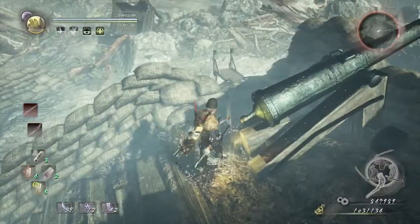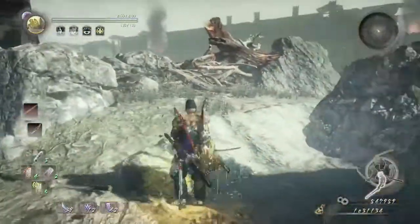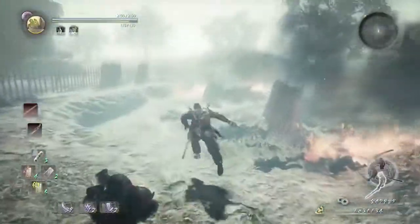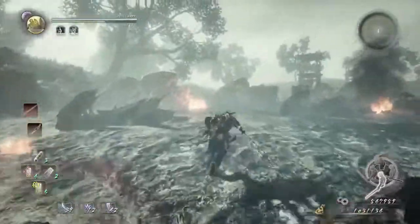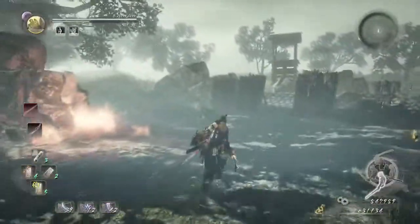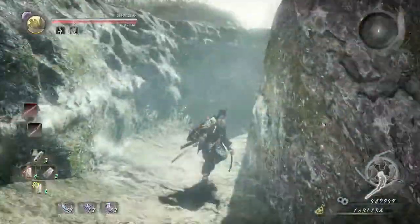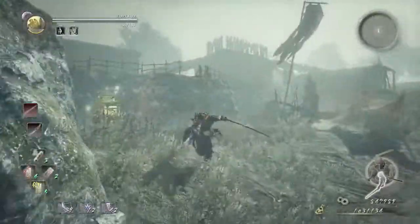Once that happens, the enemies will notice us and we're going to be going immediately to the far right. Doing this, we are safe from getting shot by arrows and cannons, even though there will still be revenant enemies and human enemies. Once we go past here, we're going to be going to the next checkpoint.